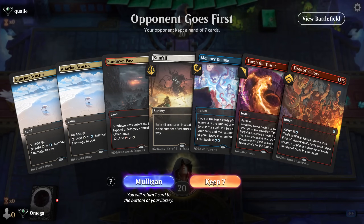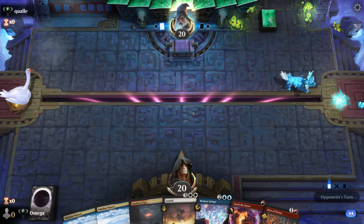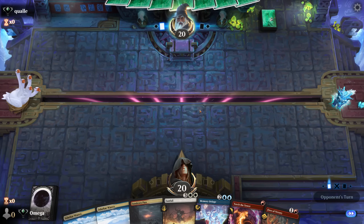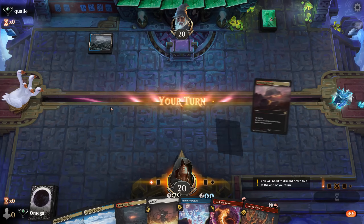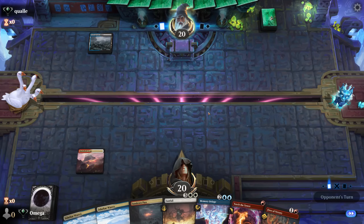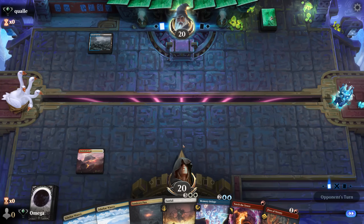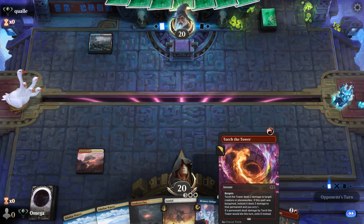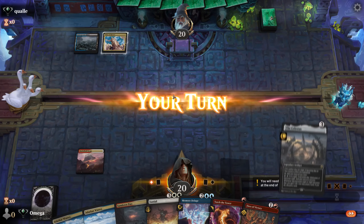Our opponent goes first. Our mana base is very sketchy — it will be hard to use efficiently, but we kind of have the stuff we need. I'll see how aggressive they are. I'm going for the Forge — this is a really good draw. I'll pay life to get a good tempo start, because if we can kill our opponent's two-drop with Torch the Tower, that's insane.